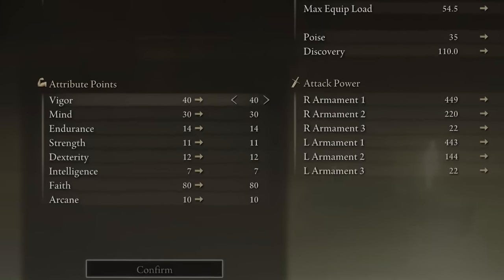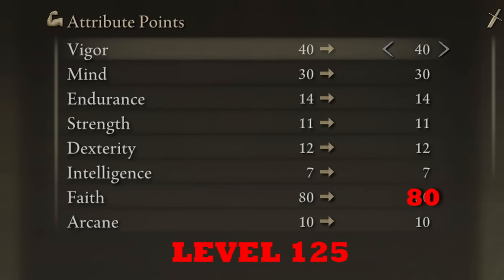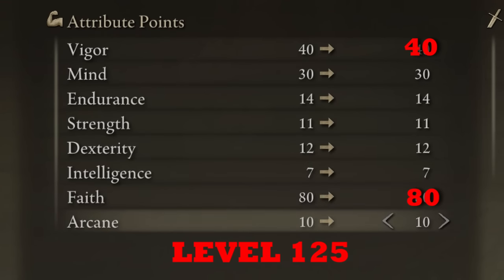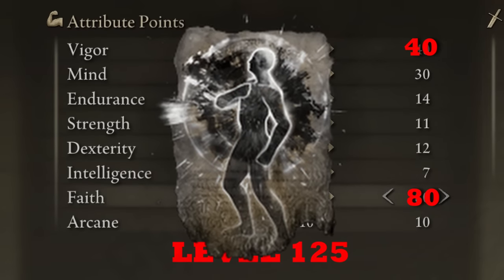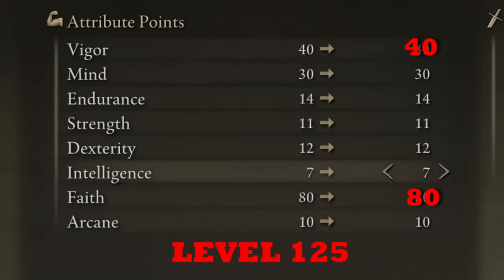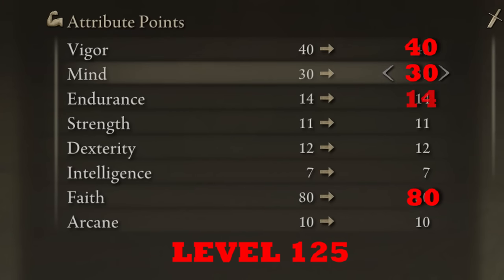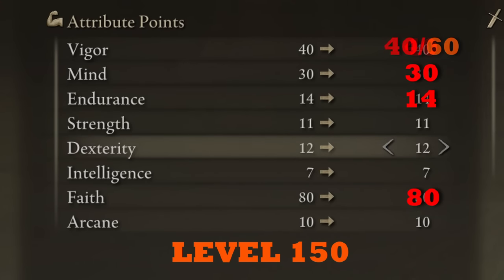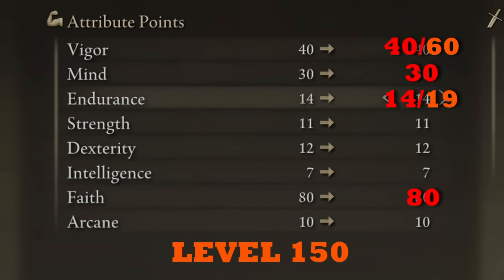For stats, soft cap fully on Faith — everything scales with Faith, so get it to 80 for a level 125 build. Get at least 40 Vigor to reach its first soft cap. In PvE at level 125 you don't need much more than that because Black Flame's Protection makes you really tanky in a lot of fights, allowing you to fully cap our damage stat early. Get a good number of points in Mind — 30 is more than enough — and put the rest into Endurance for chain casting and more stamina. For level 150, fully soft cap Vigor to become really tanky, then get more Endurance for even more stamina, chain casting room, and better gear options.